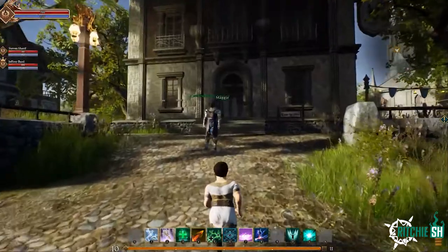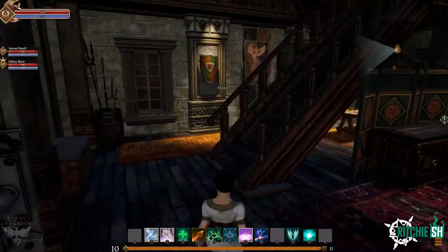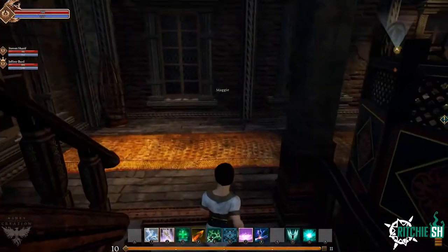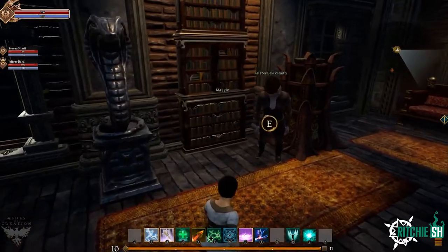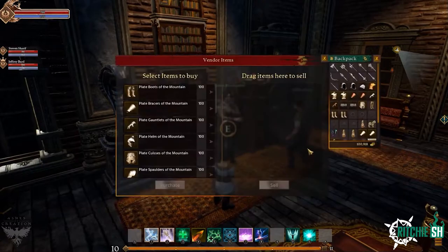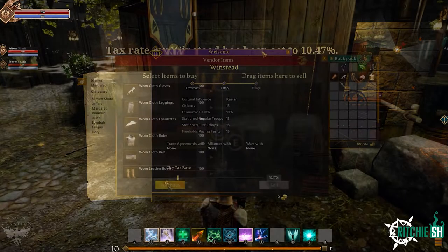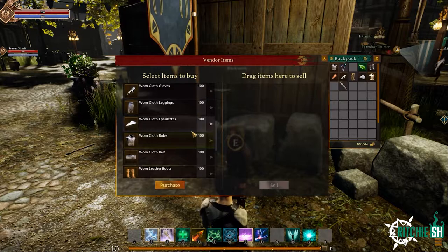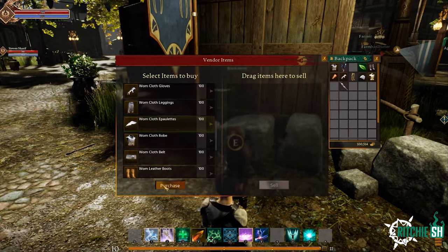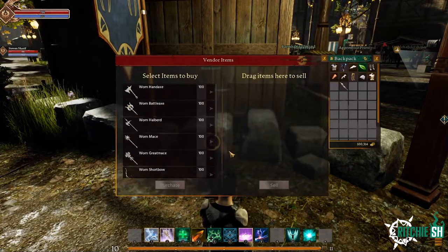Along with building shops for players, citizens of the node also have the ability to own houses. That wasn't shown today but was talked about, stating that the houses in the node are non-instanced and would require citizens to bid on them — it sounds like the house would go to the highest bidder. The mayor of the node will be the one setting the taxes on goods, which show up on NPCs, and those taxes go directly to the node's coffers. These coffers allow the mayor to decide on what to upgrade, such as buying more citizen slots or initiating public projects that require money and resources to complete.